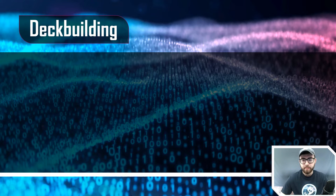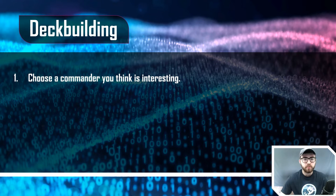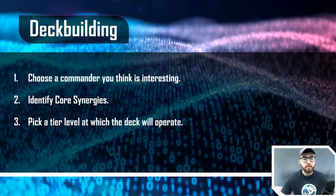If you remember the deck building format I've covered, the order of operations is: first you choose a commander you think is interesting, second you identify core synergies, third you pick the tier level at which the deck is going to operate, and fourth you start choosing cards. With that in mind, we have to bring this fundamental concept to our deck building process — before we ever choose cards, we have to pick our tier level. That will allow different choices; you're not always going to pick the best staples anymore.